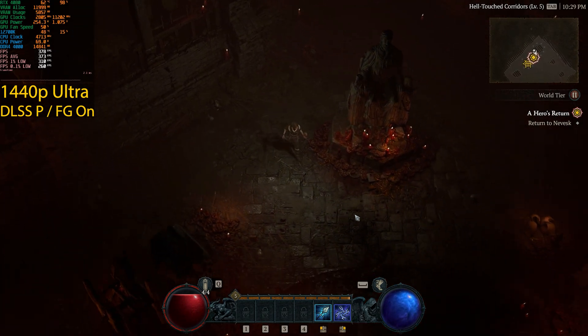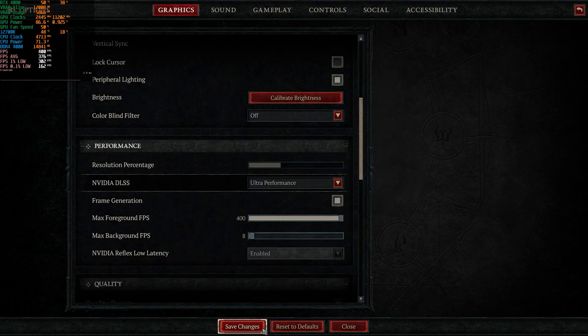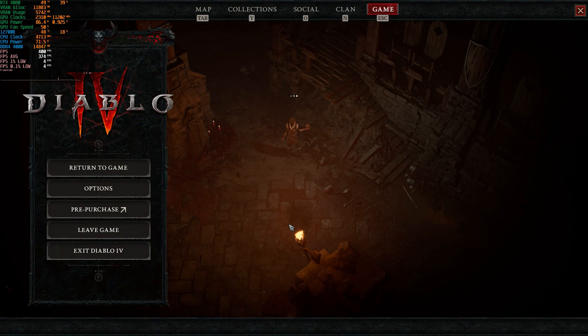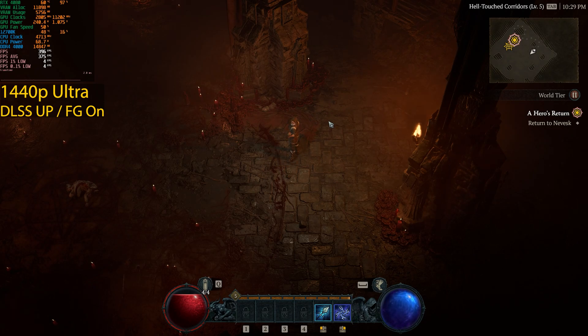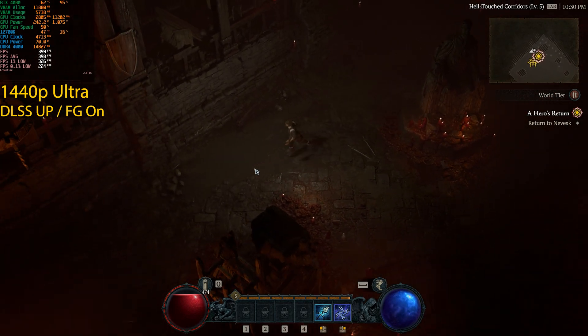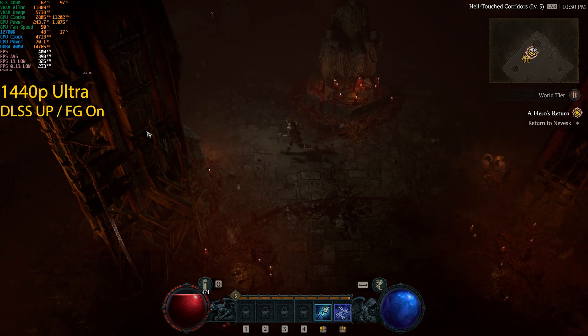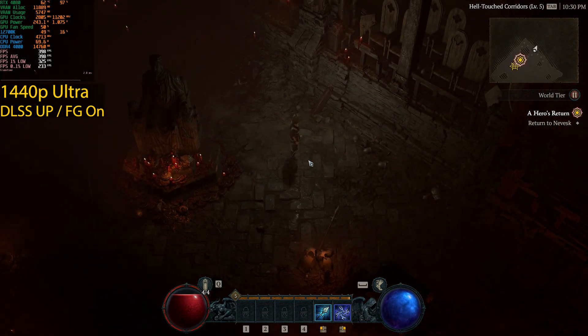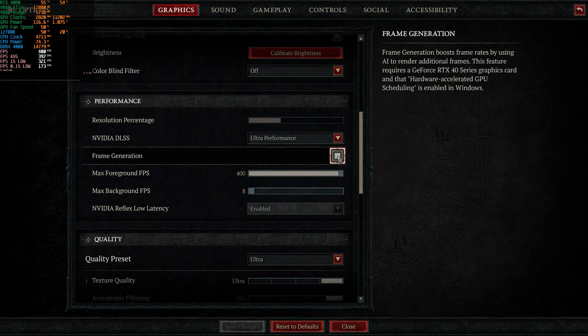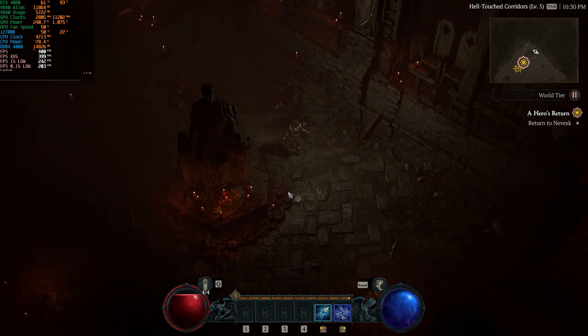My panel is 165Hz so I'm fine regardless. Dropping to DLSS Ultra Performance, I think we're hitting a CPU bottleneck here so we might not gain much more. But we did see 400 frames per second — we maxed out the in-game cap. GPU usage is still locked at 97–98%, with frame generation helping when CPU bound. We hit 400fps in this specific area with frame generation enabled. And interestingly, even without frame generation we're getting 400fps here.